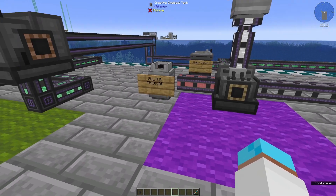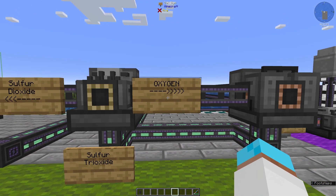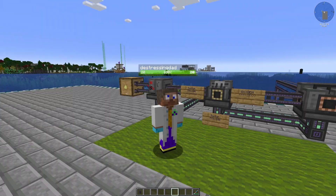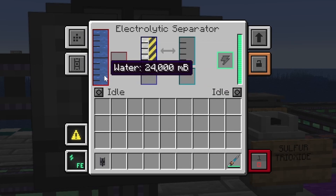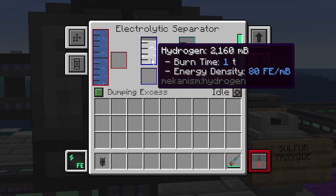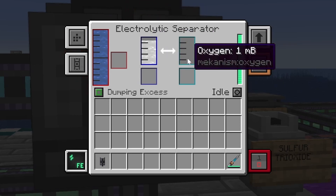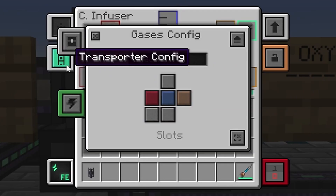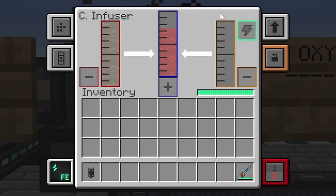Sulfur trioxide comes from oxygen and sulfur dioxide — sulfur dioxide plus oxygen equals sulfur trioxide. Oxygen comes from separating hydrogen and oxygen in water using an electrolytic separator, giving us both hydrogen and oxygen. If you're not bothered about keeping the hydrogen, this little button lets you dump the excess so it never fills up and we're constantly producing oxygen. The water could come from a sink. Oxygen comes in from the right — in the gases config I've got input two coming in from the right, linked to the orange box.